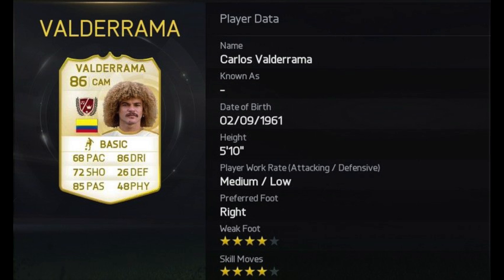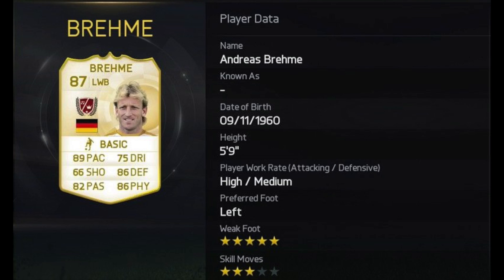Next up we have got Andreas Braem. He's got 5 star weak foot with 3 star skill moves and is the first of the new left backs in the game. He's 87 rated with 89 pace, 86 defending, 86 physical, 82 passing and 75 dribbling. Makes him look like one of the best left backs in the game. He looks very, very good.